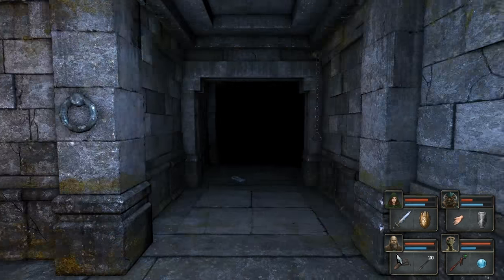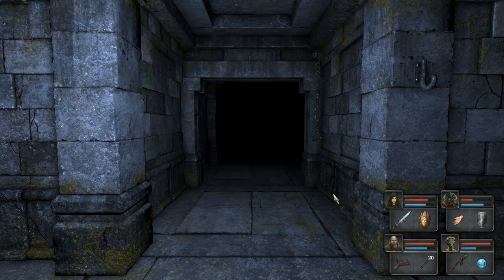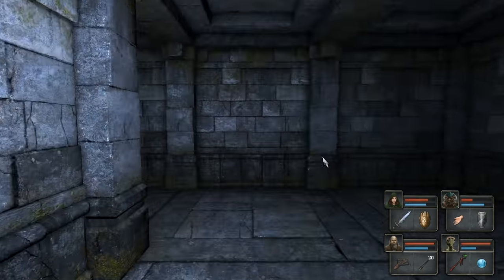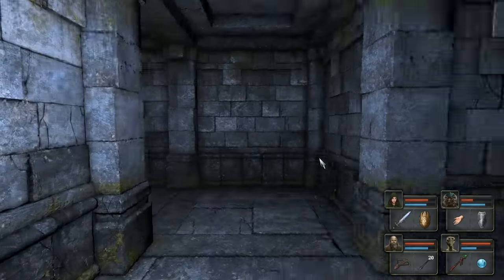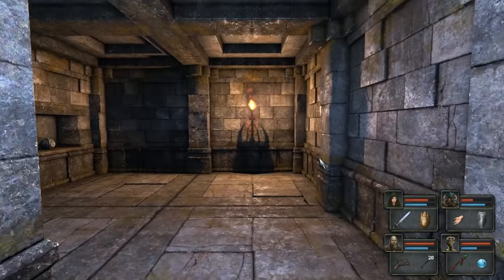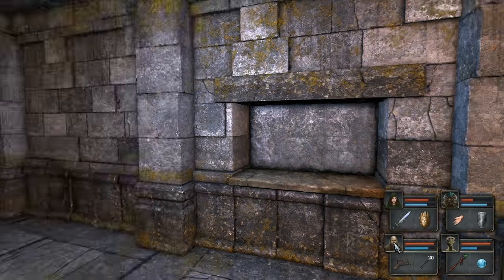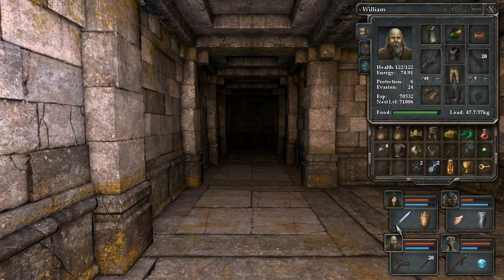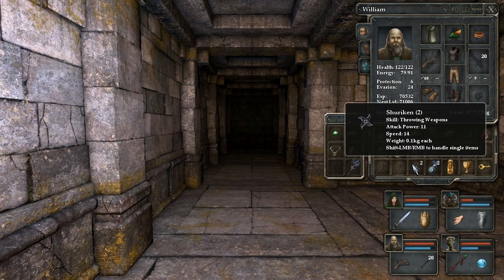I was about to ask where the crossbow bolt was, but it's over there. Nothing over there. There is a door, and there's a way here we could go. Anything down here at all? There's something — there are some lightning bombs, and we will gladly take those. Why not just put that in there, and that in there, and that in there?